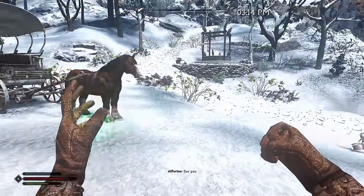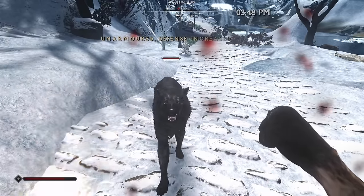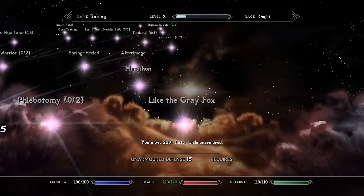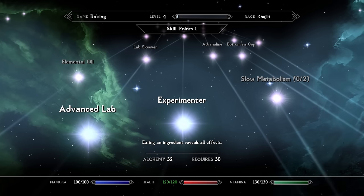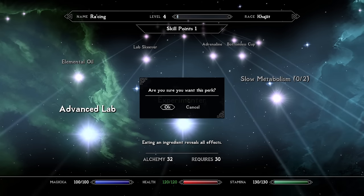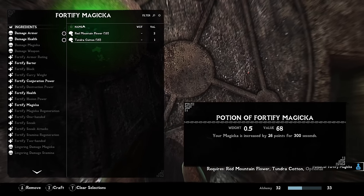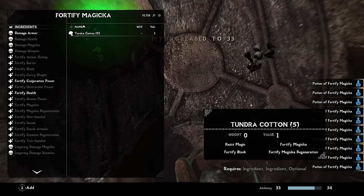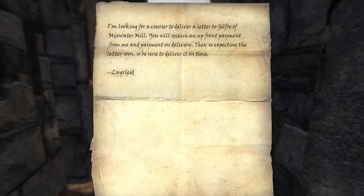We hang around Windhelm for a few hours and find a not-too-threatening wolf, letting it get some hits in to advance our unarmored defense skill, getting closer to those powerful new perks. We're also soon able to take the critical alchemy perk Experimenter, which lets us learn all the effects of our ingredients. Now we can really advance alchemy and make Fortify Magicka potions to cast Long Stride more during deliveries.